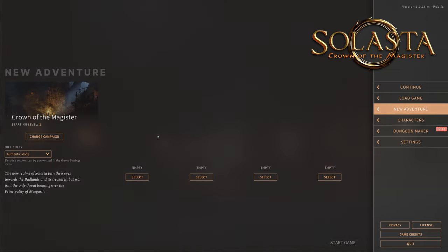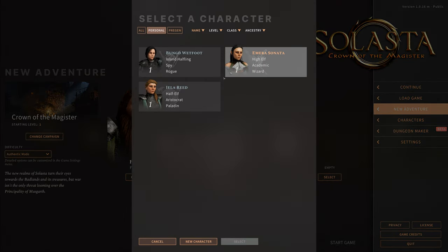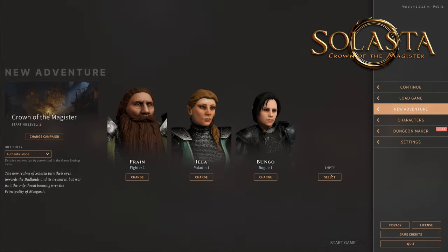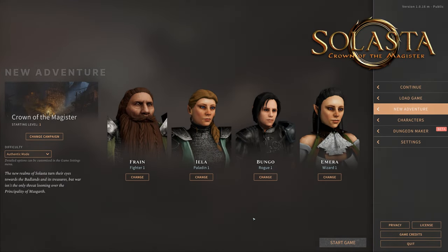So currently there's one adventure and the starting level is one, which is fine. I'm going to pick the four characters I made in a particular order. The nice thing about this is that even though you're playing a single player game, you are controlling all four characters. In conversations, everyone will have an option to say something depending on the personality traits you've chosen, so you'll actually have different choices depending on what kind of character they are, which is pretty cool.